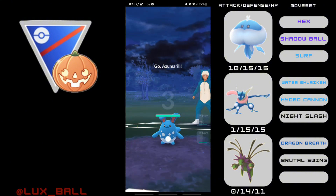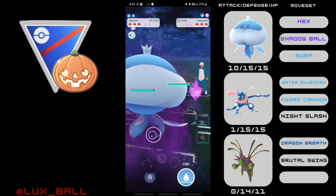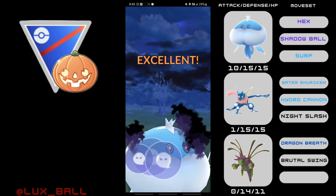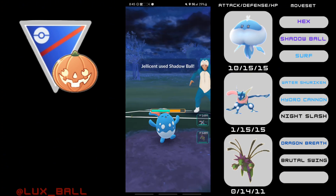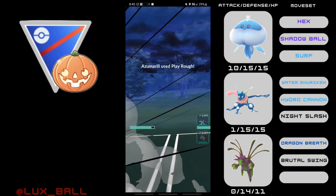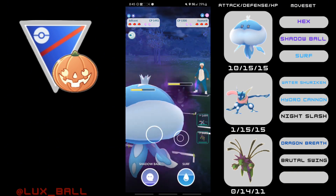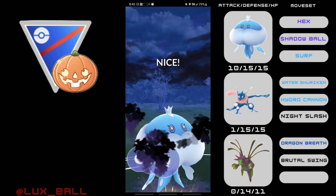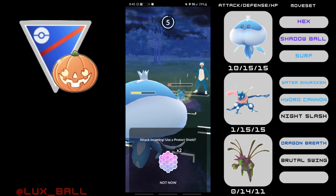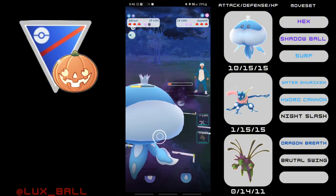Next game, Jellicent into Azumarill. This is exactly where we want to see Azumarill, so that way it stays away from our Dark types. I like going for the CMP tie, although it doesn't really matter — if they get a move through, you'll just get the move through back. If you go for a CMP tie, no one gets the move through. They do have Play Rough, and I'm going to go for another CMP tie. After landing this Shadow Ball, I'm going to shield here because I want to preserve some health on my Jellicent when I dip out.